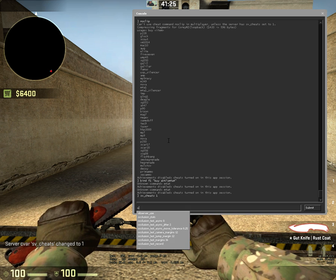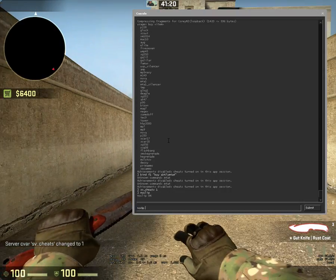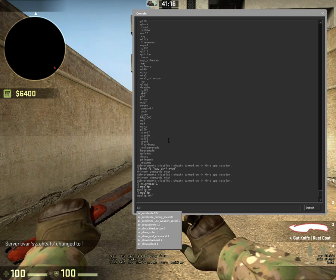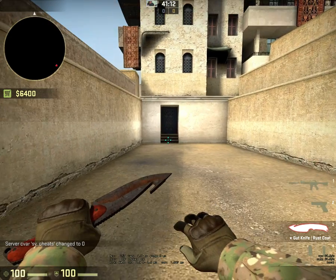So now I can noclip — if I spell it right, like this. And then turn it off. If I turn sv_cheats to 0, I can no longer noclip because cheats are off.